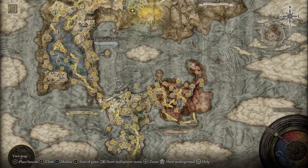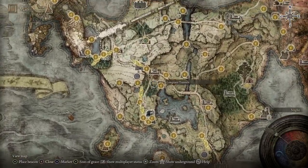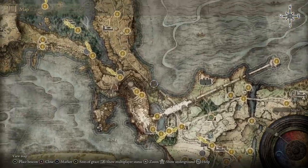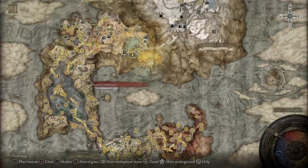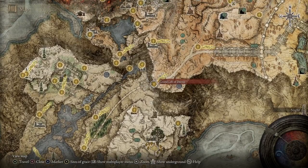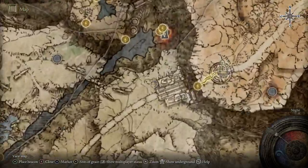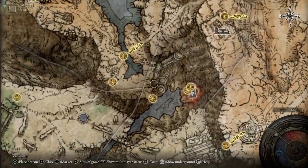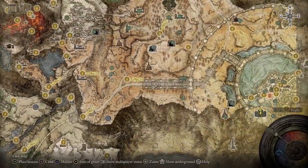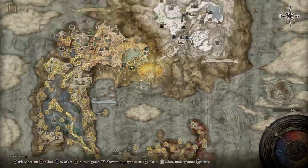You've got the Royal Colosseum activated in Limgrave, and then the next one is a little harder to reach. You start the game, go do the Limgrave arena, and if you want to get to the capital one you can either get the Dectus Medallion or just sneak up the side path through the capital all sneaky-like and then zip up there.